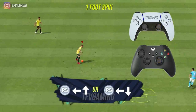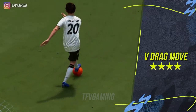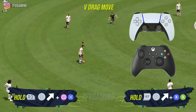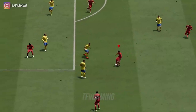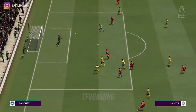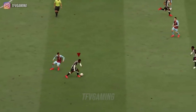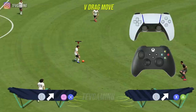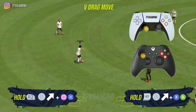Have you ever seen anybody explain the V drag move? It is very effective if you know how to do it. At first it's quite difficult, but once you get the hang of the angles it's very, very effective. Look at this — I face top and then do the V drag toward the right side. It's so hard to catch because it's way faster than the Magidi spin. To do it, hold the RT or R2 button and then do a fake shot with the diagonal left stick.